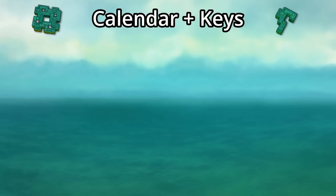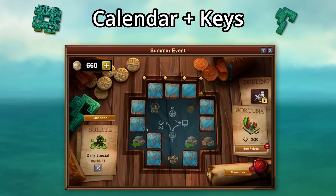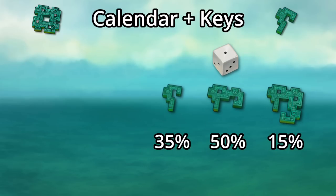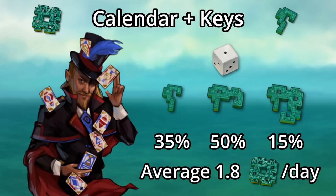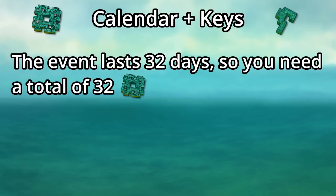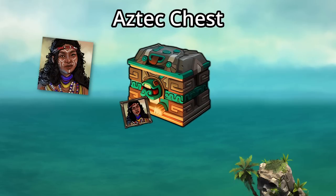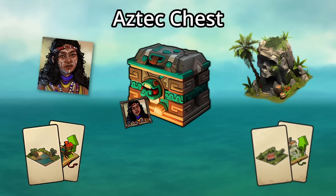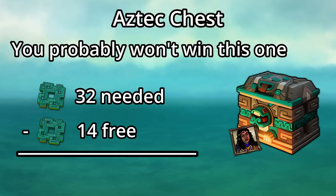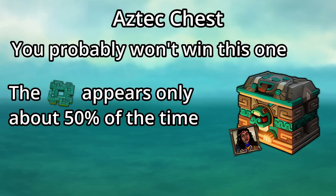You'll also be able to find calendar keys as a reward from the minigame. The first time you find the key on any given day, you get the full calendar key for that day's box. Every time after that until the next day, you get one calendar key piece, and it takes four pieces to assemble one key. You can also win calendar key pieces from daily challenges, averaging about 1.8 key pieces per day, resulting in about 14 full keys over the event if you complete every challenge. Since the event lasts 32 days, you need 32 calendar keys to open all the boxes and win the Aztec chest — but odds are you won't win this one for free, as there just aren't enough doubloons to get the remaining 18 keys from the minigame, especially since the key only appears about 50% of the time.